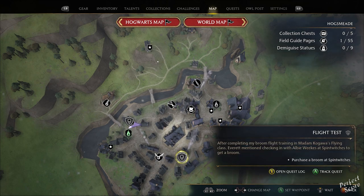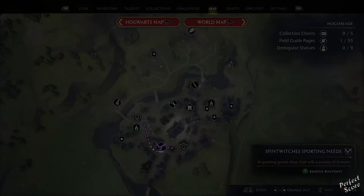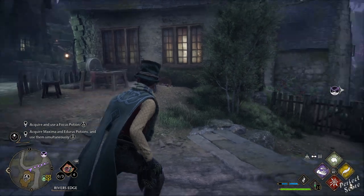If you're having difficulty locating the store, just go to your map, go to Hogsmeade, and then just go over the stores until you see Spintwitches. Put a marker on the store and then just walk over.